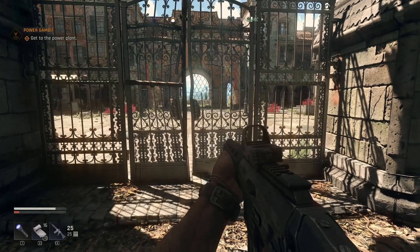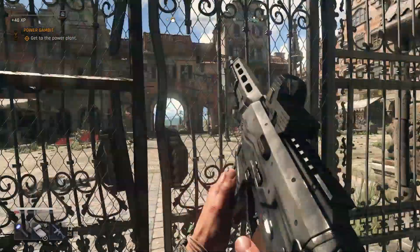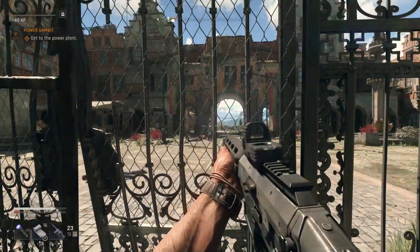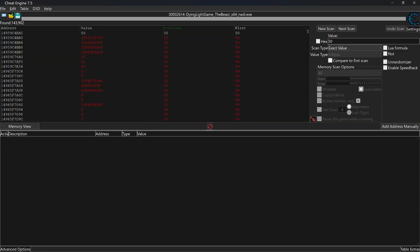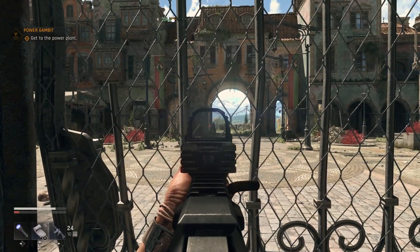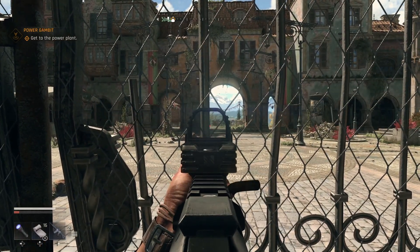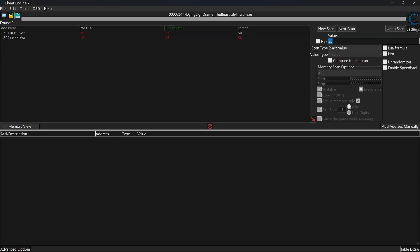Now go back into the game and fire off some more rounds to bring the number of ammo down. Go back into Cheat Engine and run Next Scan for the new amount of ammo that you have left — for me, that number is 35. You have to do this one more time to get the exact number we are looking for. Type in the remaining ammo number and run Next Scan. This will give us the result we are looking for.